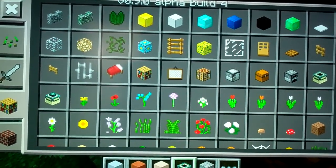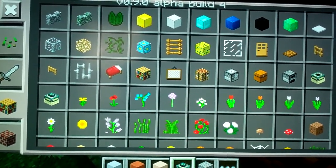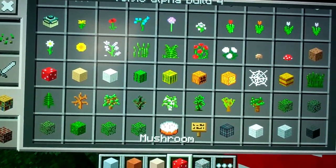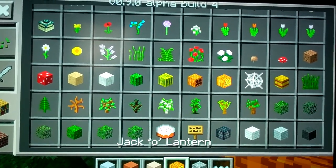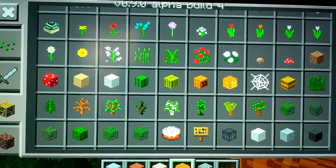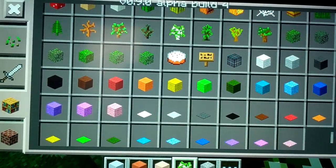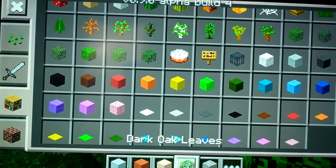Emerald frames, emerald frames with diamond in it. New flowers, mushrooms, actually jack-o-lantern — wow, I wasn't expecting that in the update. New saplings, and new leaves.